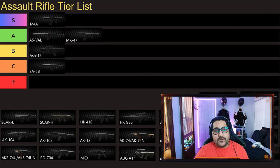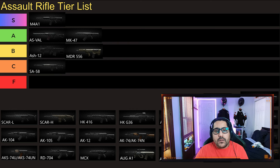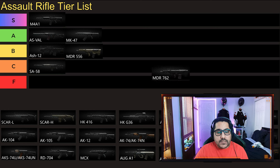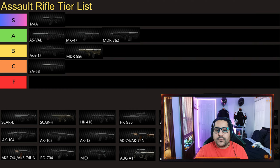Then we have the MDR-556. That goes right to B tier for me. One of the best budget 5.56 guns you can get and everybody likes this gun. It's just a middle-ground gun — it sits right in the middle of the pack. After that, we have the MDR-762. That goes right to A tier for me. It's hard to get your hands on and it's expensive, but it's one of the few choices you have for .308 full auto.